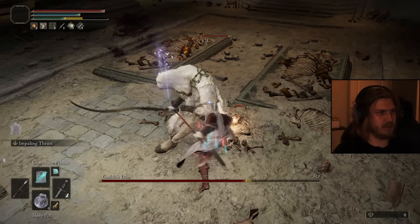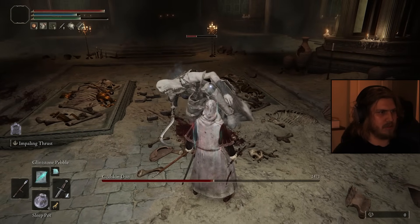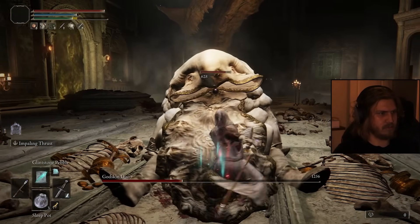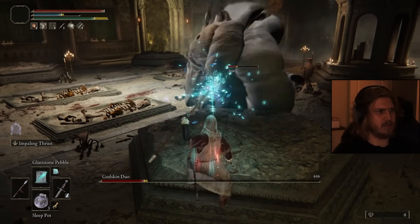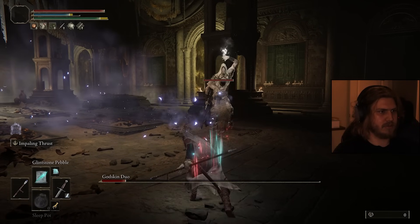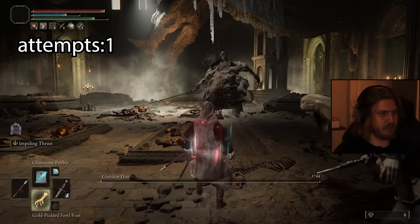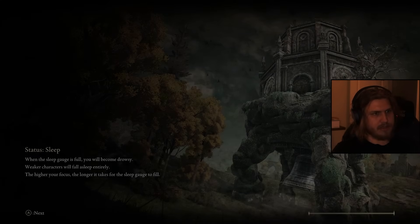Now we're doing much better damage — and that was without full HP! Nice. Look at that damage — see, this is what I was talking about with Glintstone Pebble having the opportunity to cause havoc. I should be able to get this off before he even gets over here — yep, sure did. I got the extra rounds — look at that execution! Let's go get the smithing stones and call it for the evening.